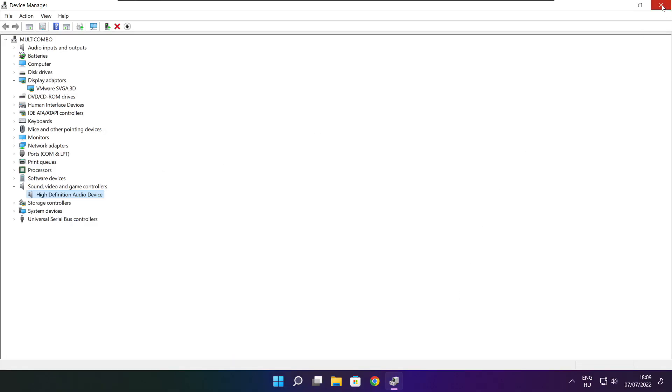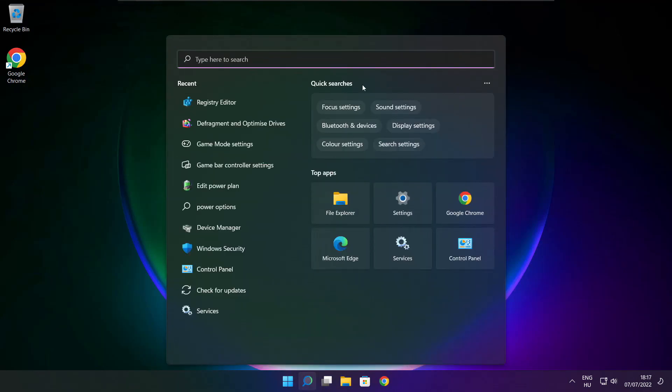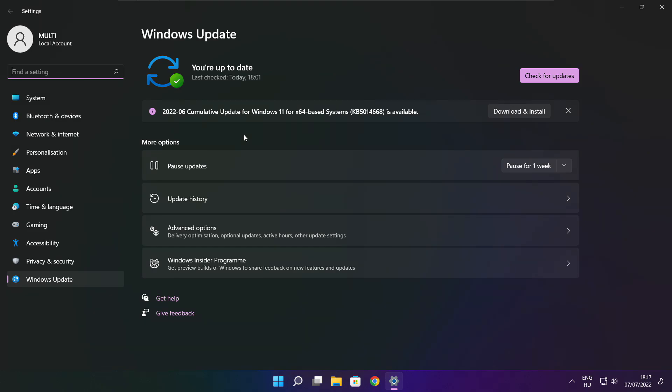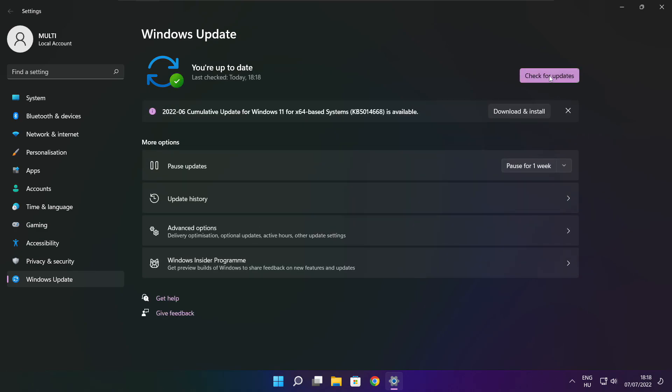Close the window. Click the search bar and type Update. Click Check for Updates. Click Check for Updates again and wait until completed, then click Close.